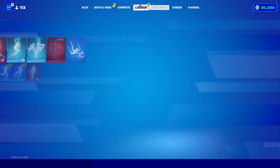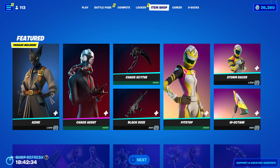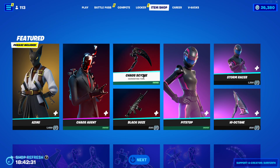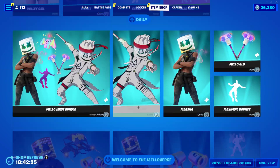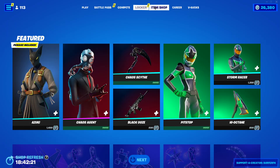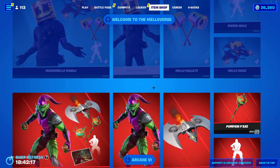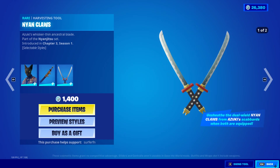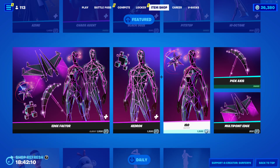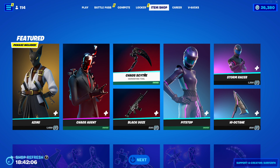Without further ado, let's go over the Get Gritty emote, which will be returning to the Fortnite item shop. The Get Gritty is an Icon Series emote for 500 V-Bucks. It came out in the Justin Jefferson Locker Bundle, and it's pretty awesome. It's kind of a TikTok-like trend right now — if you've seen it, you'll know what I'm talking about. A lot of people are wanting this emote and trying to get it, which is why people are wondering when it will be returning.